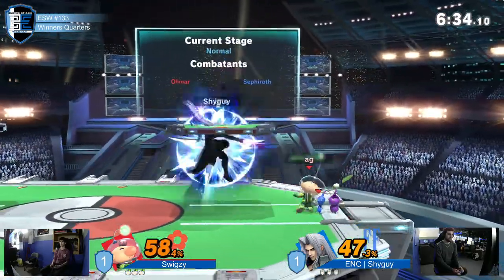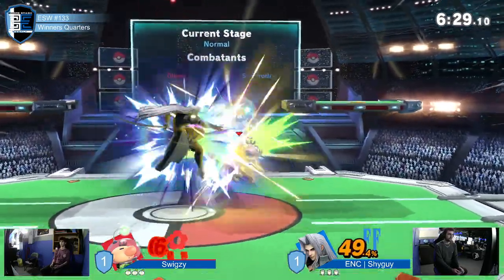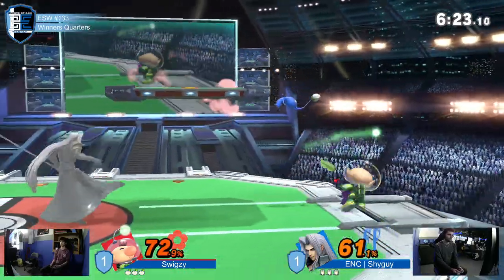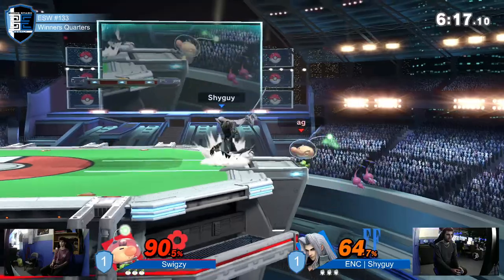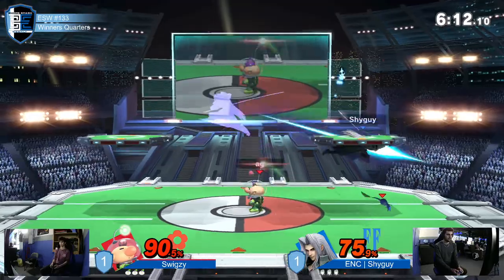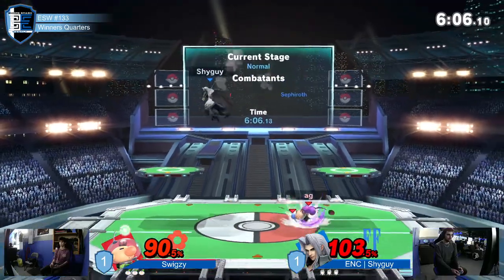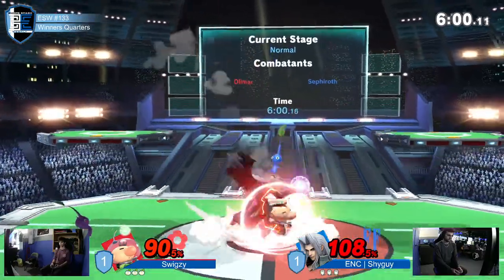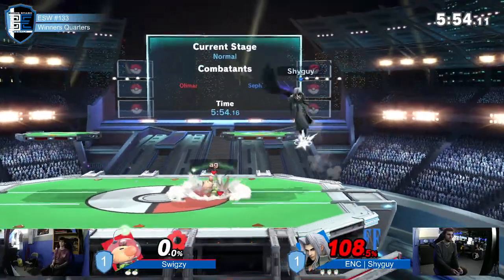Good percentage for starters. The Nairs don't seem to be working out too well for Shyguy, especially when it comes to hitting Olimar - they're great for clearing off Pikmin. The counter hit him from behind, that's crazy. Shyguy's timing a little too late. Great decision to get away - he saw Swixxie run up and knew he was underneath him; he's not taking that purple up smash. Two purples and a blue - very dangerous for Shyguy. Up smash out of shield, he knew he was gonna spot dodge, held the up smash, killed him.